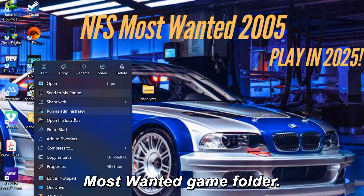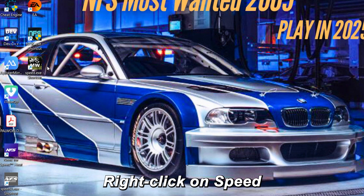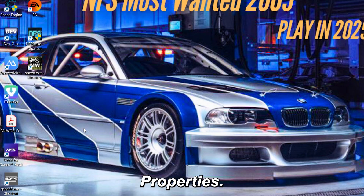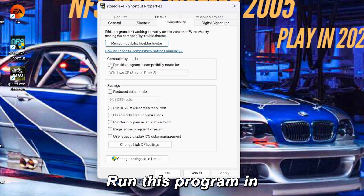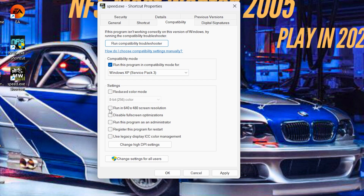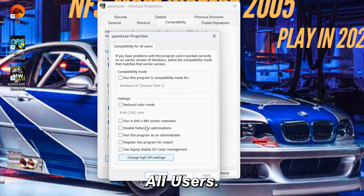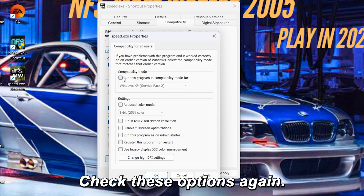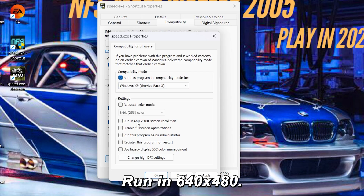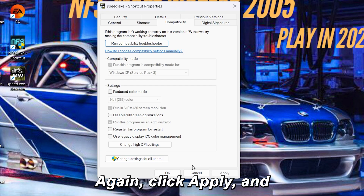Go to your NFS Most Wanted game folder and find Speed.exe, the main launcher. Right-click on Speed.exe, then click Properties, and go to the Compatibility tab. Check 'Run this program in compatibility mode for Windows XP Service Pack 3'. Also check 'Run in 640x480 screen resolution' and 'Run this program as an administrator'. This part is super important for Windows 10 and 11 — click 'Change Settings for All Users' and repeat all three options again: Windows XP Service Pack 3, 640x480, and Run as administrator. Then hit Apply and OK both times.